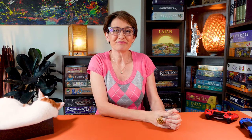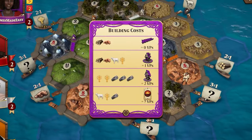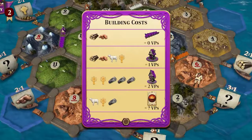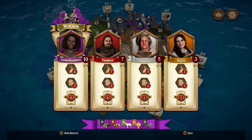Let me give you a recap of the points you can earn during the game. You score one victory point for each settlement, two victory points for each city, two victory points for the longest road or the largest army, and one victory point per victory card. There's also a cool leaderboard feature in the console edition — the more you play, the more you win, the higher you get ranked on the board.